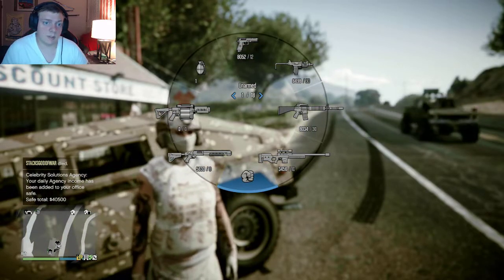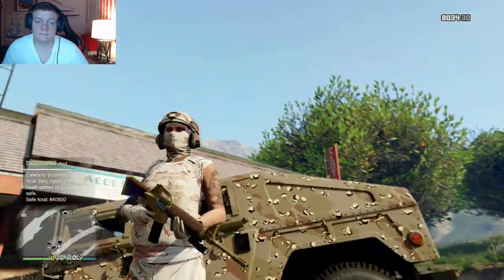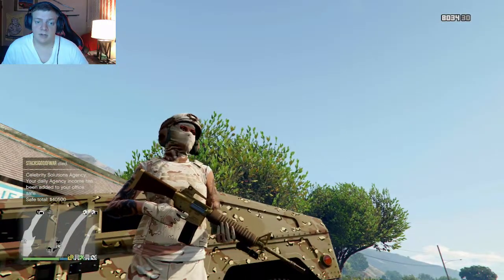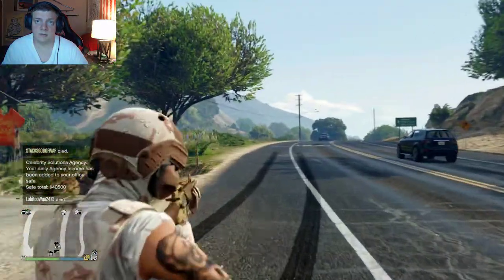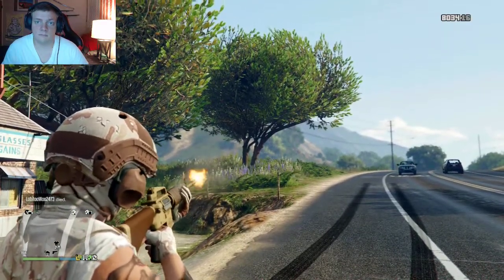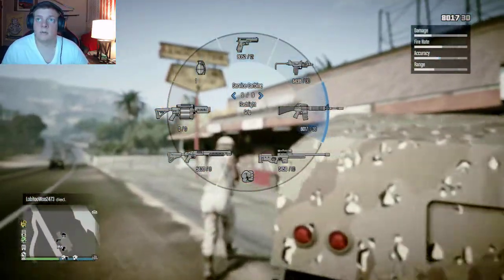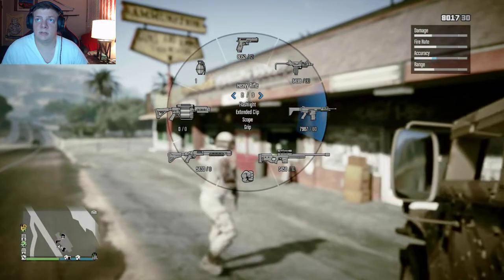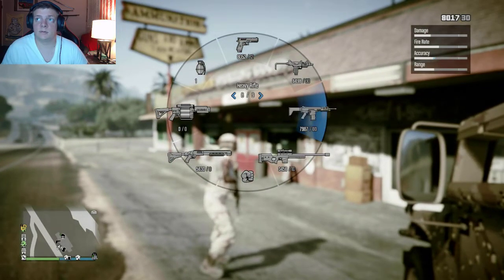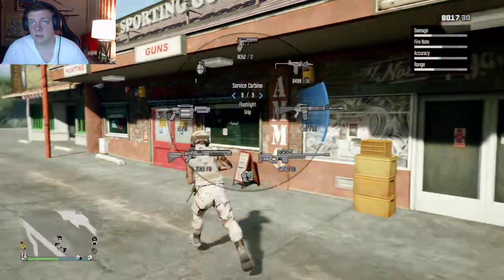For the next part of this video, we're going to be talking about the service carbine. The service carbine is the newest weapon added to the game. It's a fully automatic rifle that can be found with the heavy rifle and the military rifle in that section, along with the assault rifle, which is the AK-47.